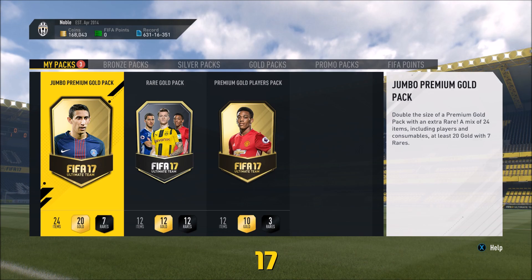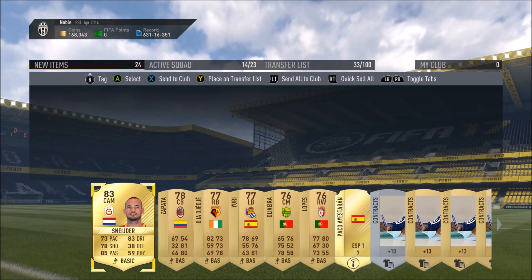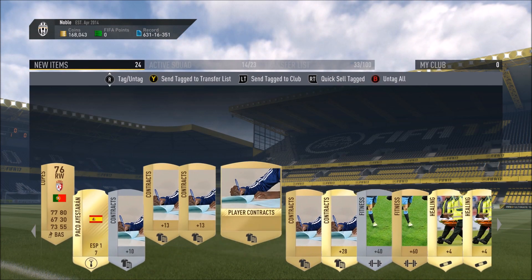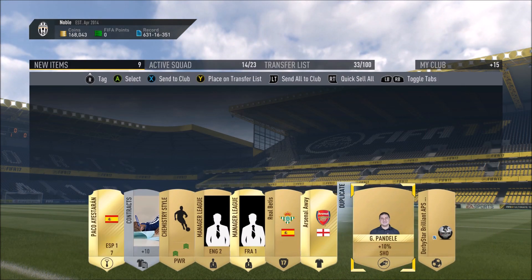Next up, let's go with the other 15k pack. No walkout, no big flare that time. I hope we get something decent. Dele Alli and the 84 Glick — not too bad. We actually get an 83 Schneider there. So these haven't been the worst packs, but nothing big yet. Let's store some of this stuff away.